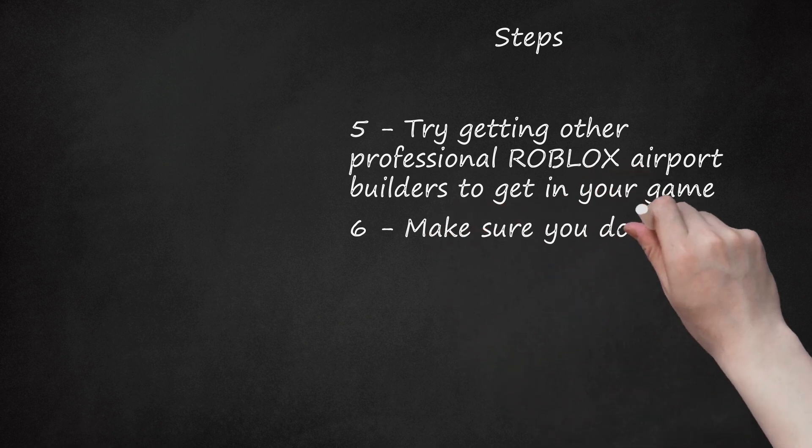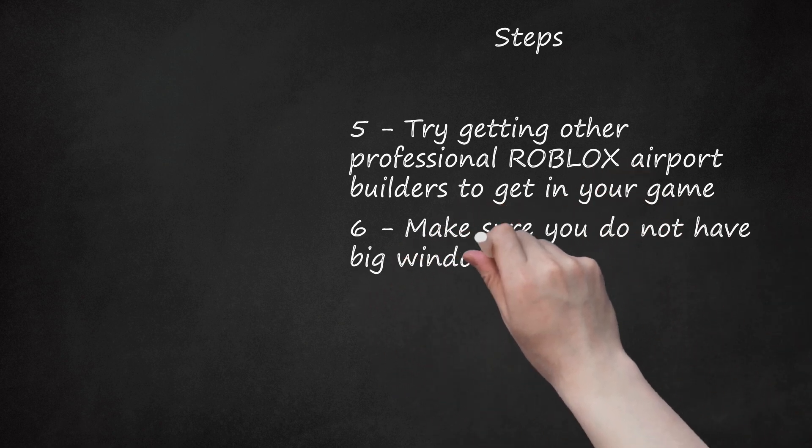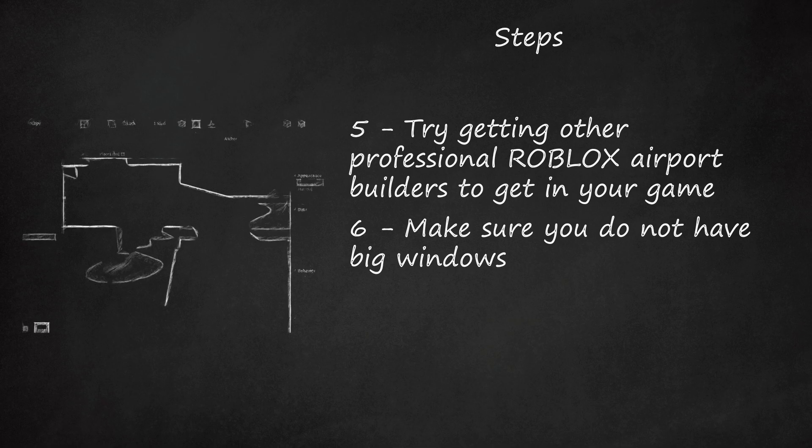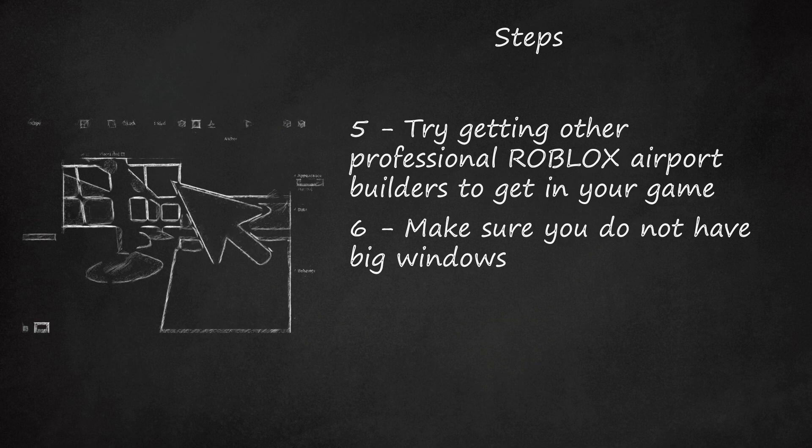Step 6: Make sure you do not have big windows. Try making windows 5–10 studs long and 5–15 studs wide. Making a huge window could make it look very weird and unrealistic.